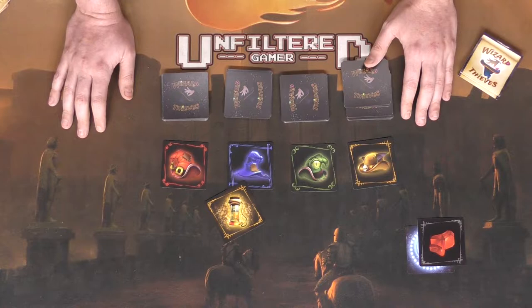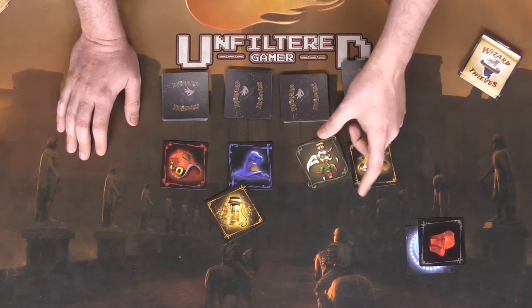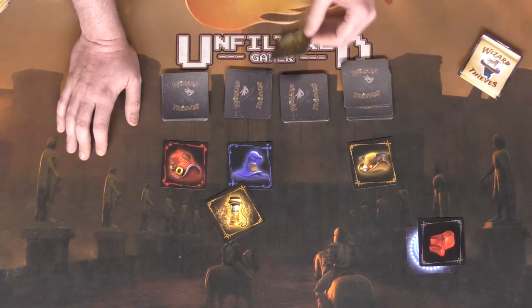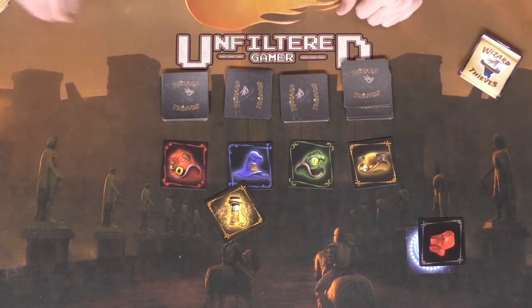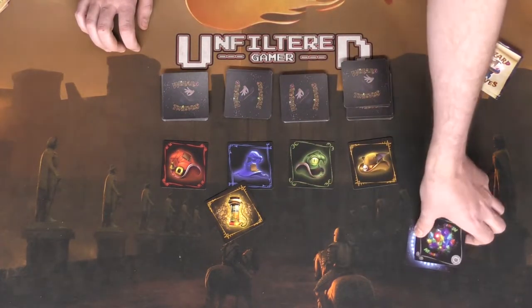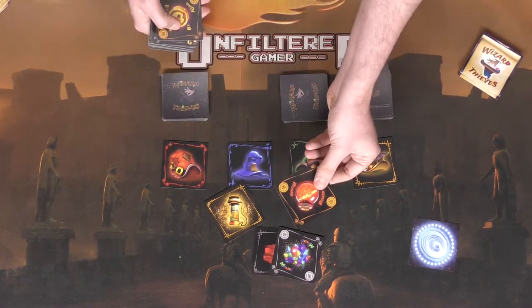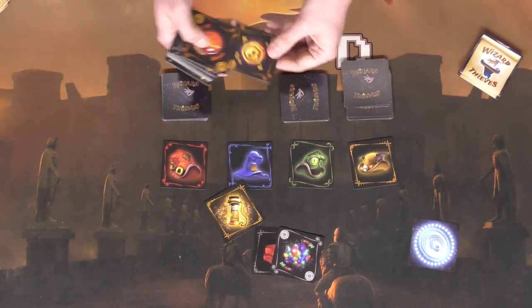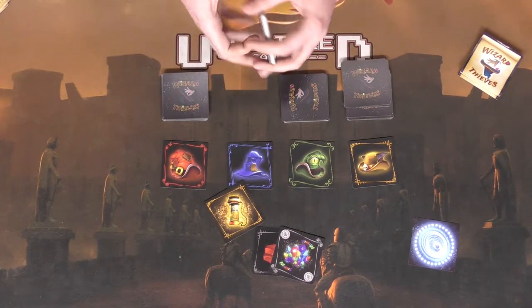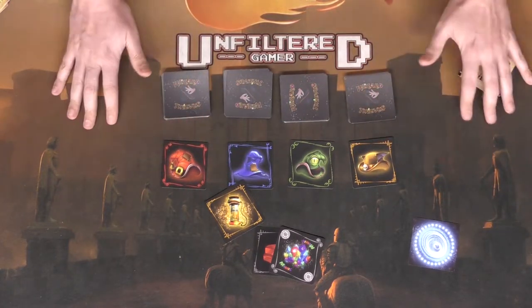Potions let you come back from being cursed. You get cursed by slapping when you shouldn't be slapping, and if you slap more than once in a row without clearing the curse, you become eliminated. Certain characters have more leniency than others. The mimic card replicates any gem it lands on top of, creating a duplicate you can slap. Bombs can mess with players' piles, kings guarantee winning a challenge, and the steal card lets you take or remove cards from an opponent.